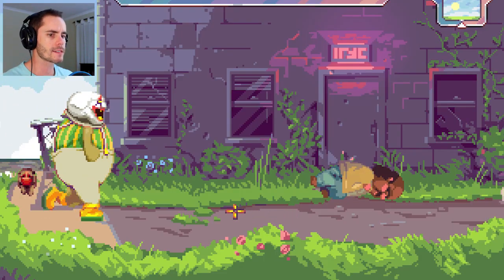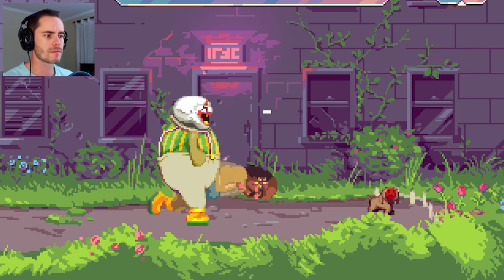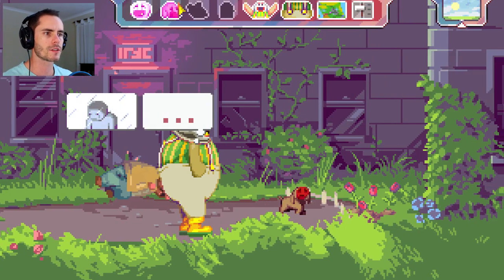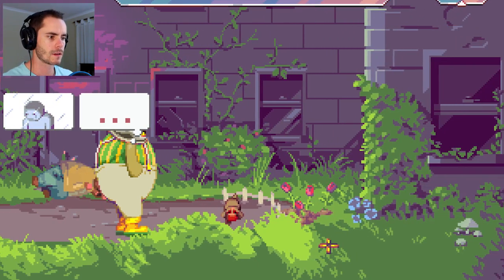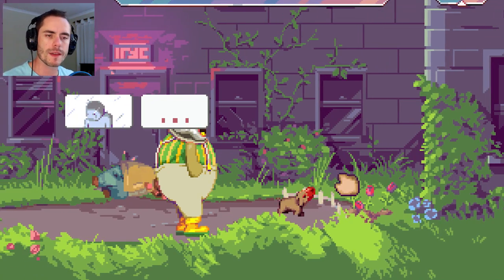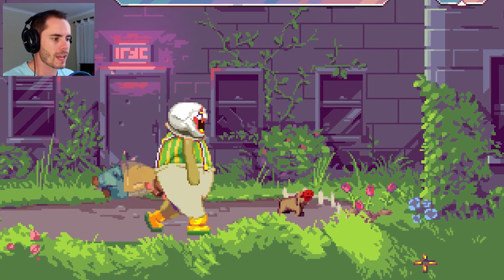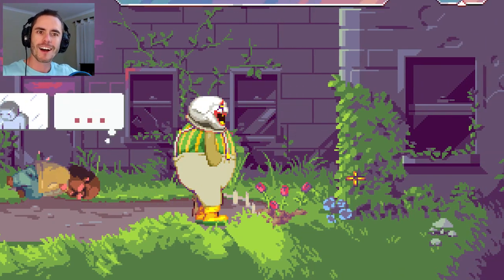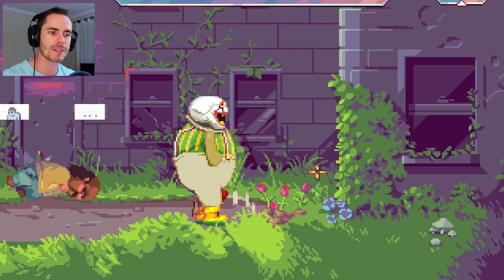There's a guy sleeping out the back - he looks upset, maybe. What's the dog sniffing at? I think the dog's found something. Maybe the dog sniffed it out and we have to go over and pick the flower. Hey, we got a flower! All right, we can go back and give it to the girl and maybe she'll be happy about that.